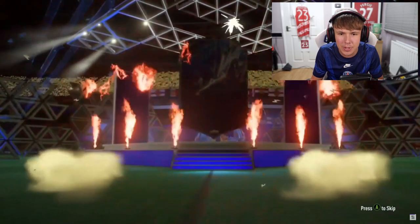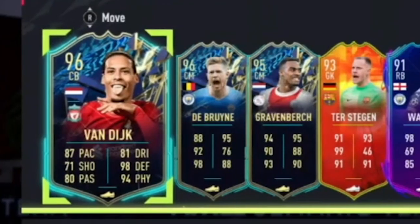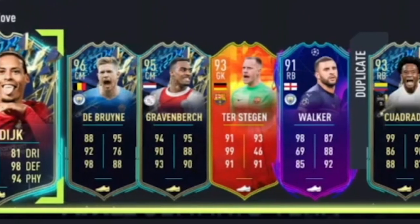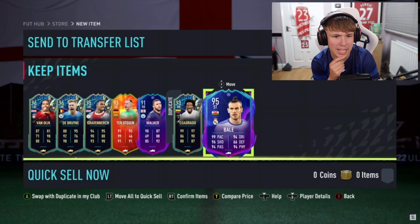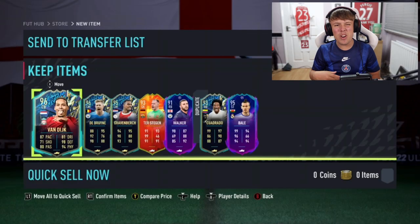Final pack, number eleven. It is Virgil van Dijk — not bad. The rest of the pack contains De Bruyne, Walker, Quadrado, Gravenberg. They're probably going to be bench players at this rate, so we've got Quadrado because he can play anywhere, and then why not Bale for the pace — a nice 99 pace off the bench.